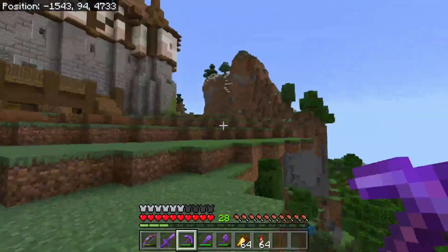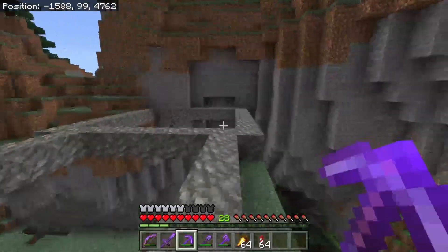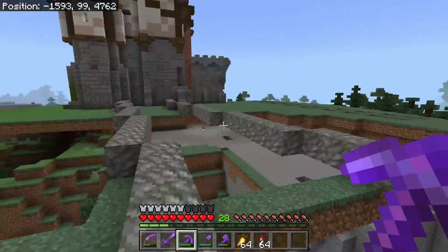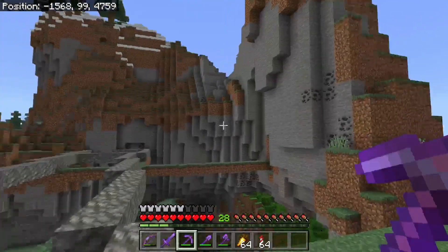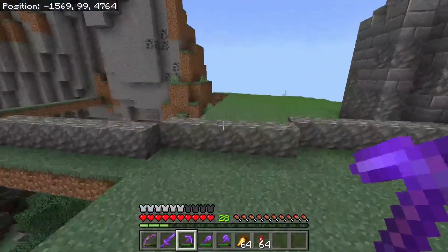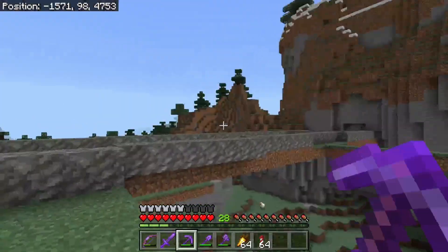So before I do absolutely anything, I'm going to extend this wall — I've marked it out here just a little bit, which shouldn't be too bad. I probably won't do this tower portion yet until I start clearing out this mountain. But before I can build the wall, I need andesite. I've only got like 50 something pieces of andesite, and that's probably not going to cut it. So I'm going to go find a bunch of andesite just to kick this off so that I have at least a bunch more of it for when I need it.